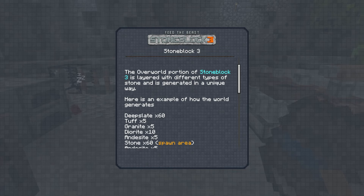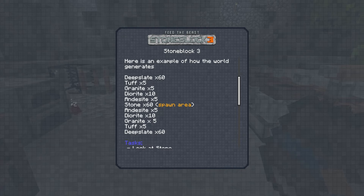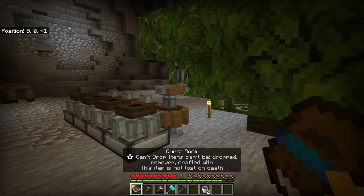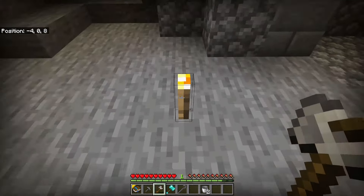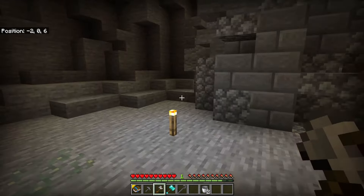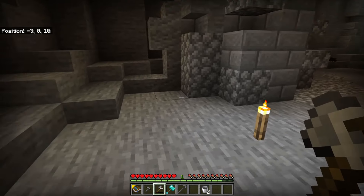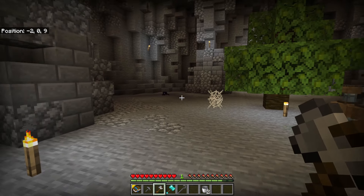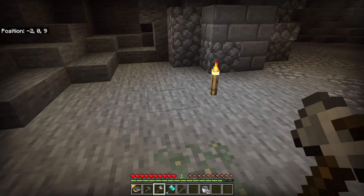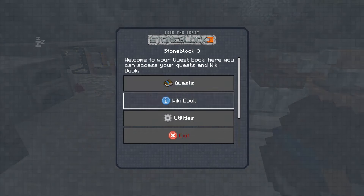The Exploration quest requires a lot of digging. The overworld portion of Stone Block 3 is layered with different types of stone and generated in a unique way — layered like onions. The world generates similarly to the End: there's a starter cave surrounded by stone, then lush caves, then the Nether, then the End, and back to stone. We'll definitely need to dig up and down to check out the different layers and get deepslate.